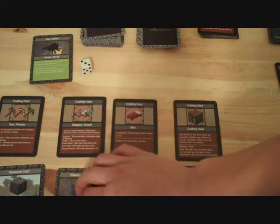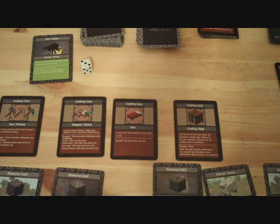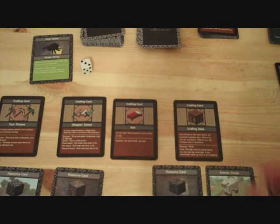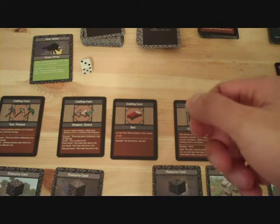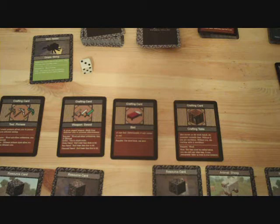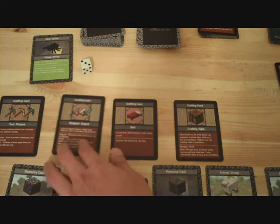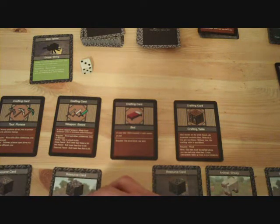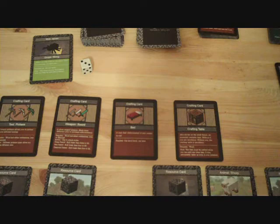Now that I have iron, I could use up a crafting turn. As I explained in the second video, each turn you can pick up 1 resource, drop 1 resource, pick up 1 crafting card, and drop 1 crafting card. You could also use up a crafting turn by upgrading a pickaxe or a sword, but you have to upgrade 1 at a time. Right now I still have a cobblestone pickaxe and sword. To upgrade the cobblestone pickaxe, I place the iron resource underneath the pickaxe — that uses up my crafting turn, so I can't craft any other items this round.